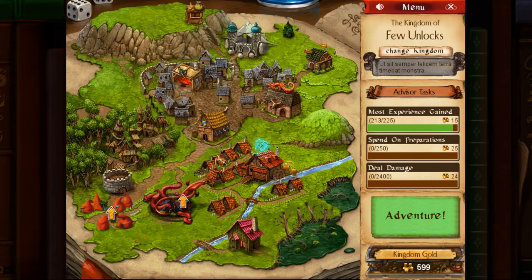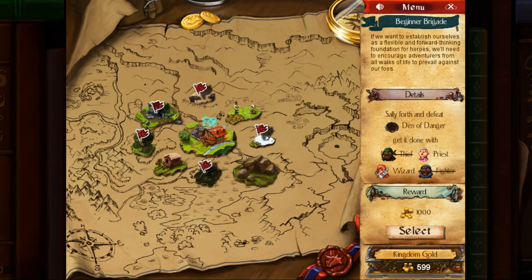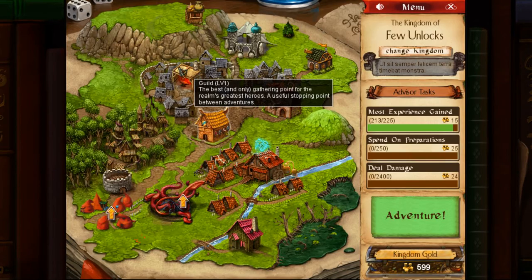Hello everyone and welcome back to Desktop Dungeons. This is the second dungeon run of the second part of our low-unlock playthrough, which means we're continuing the Beginner Brigade quest so that we can cover the four basic classes and also get some gold to get us started and hopefully finish unlocking the basic stuff.